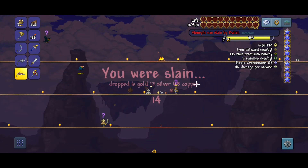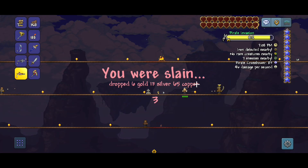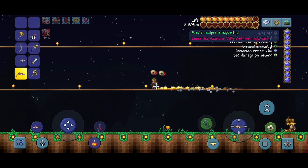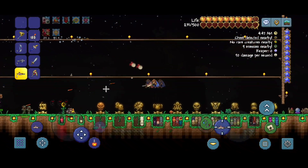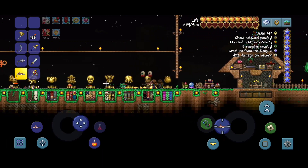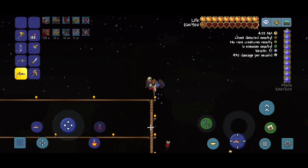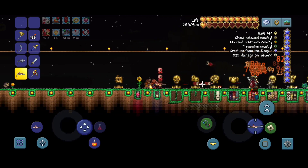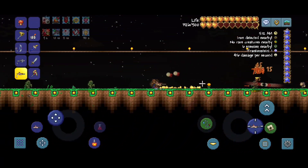Let's finish this pirate invasion off and get into building — well, we're gonna be making a Plantera arena. A solar eclipse is happening. Okay, I wasn't expecting this. I don't know if I'm ready for this — I was just organizing my inventory and then a solar eclipse just happened. Well, let's do it and see what we get. We can get quite a couple of things, like Neptune's Shell, which is used towards the Celestial Shell. Nice.